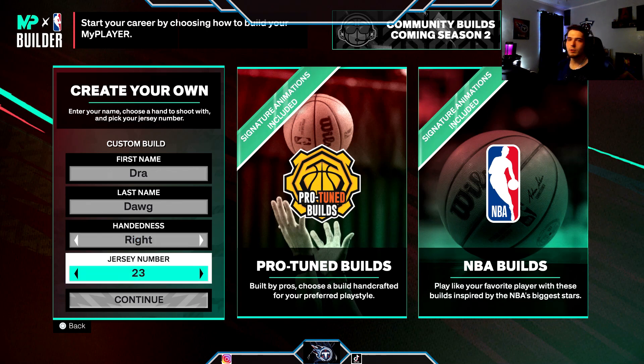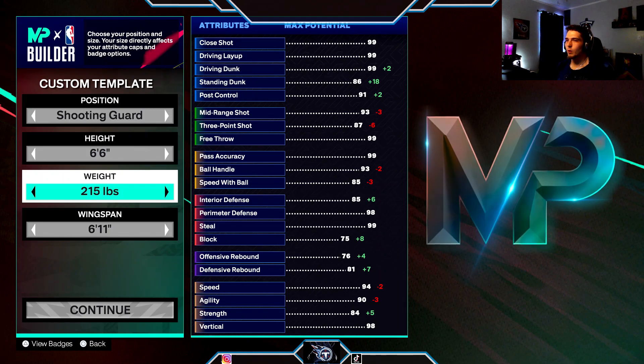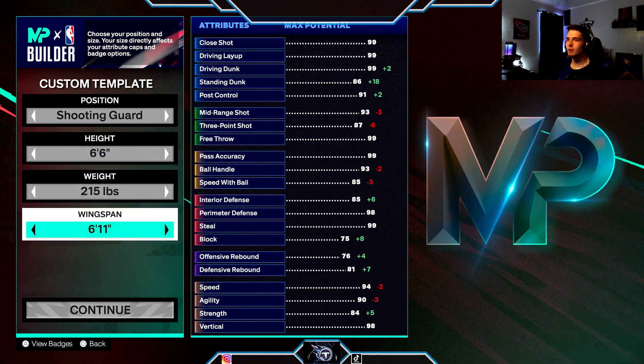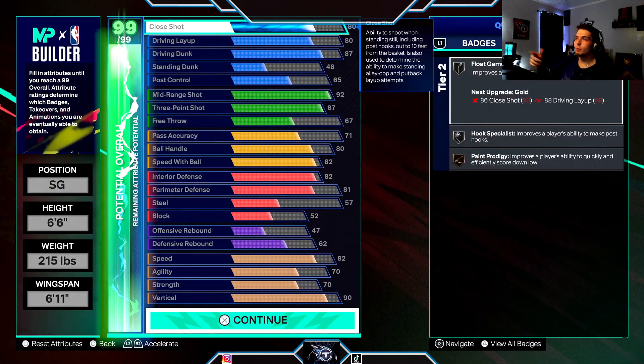Starting off with Dre Dog, right hand, number 23, making him a shooting guard — height 6'6", weight 215, wingspan 11. I've seen a lot of videos where people make builds on him as the young 25-year-old Michael Jordan, like 195-205 lbs, but this is real deal prime Michael Jordan.